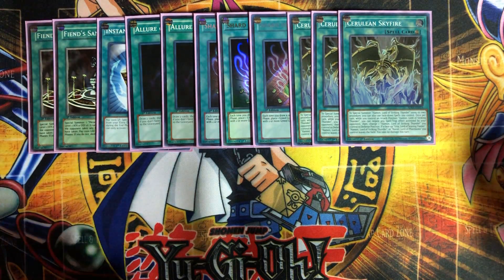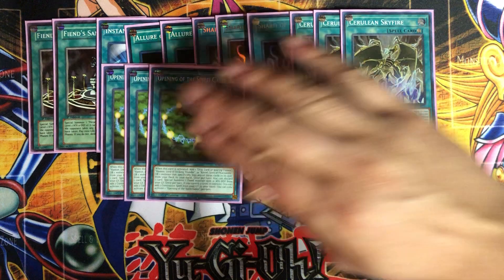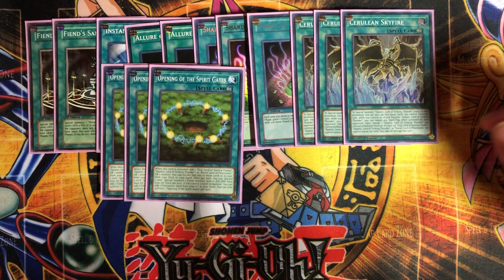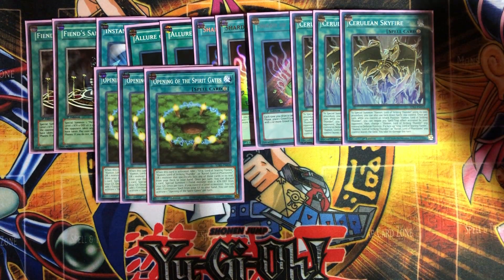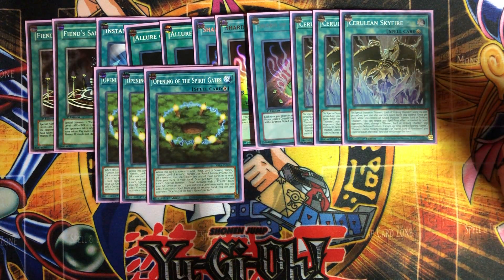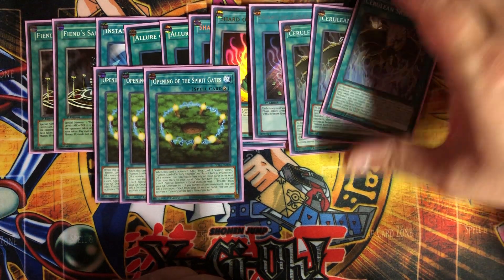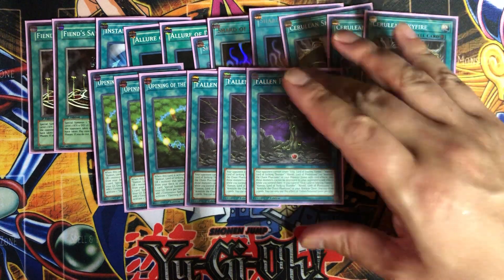Three of Opening of the Spirit Gates. When activated, you add one sacred beast monster from your deck to your hand, or a monster that specifically lists any of those cards in its text. It's probably the best searcher in the deck. Once per turn, you can discard one card to special summon a fiend monster with zero attack and defense from your graveyard — quite a few targets. Once per turn, if you control a level 10 monster, you can add one continuous spell from your graveyard to your hand, like Shard of Greed or others.